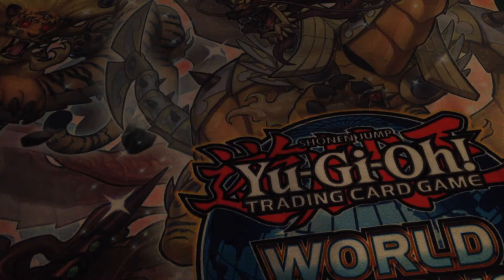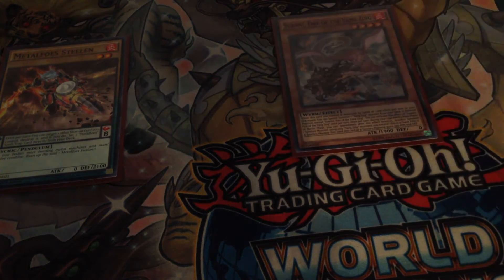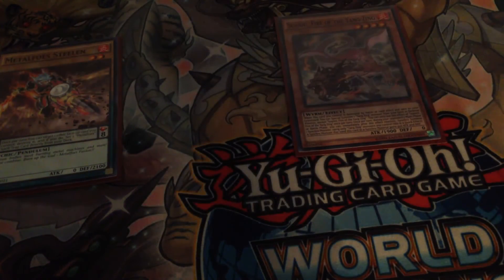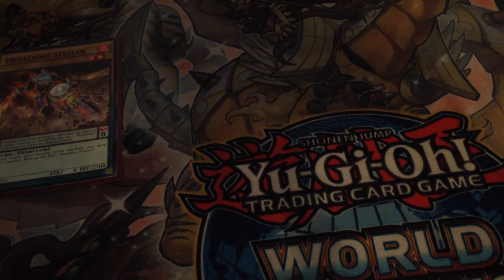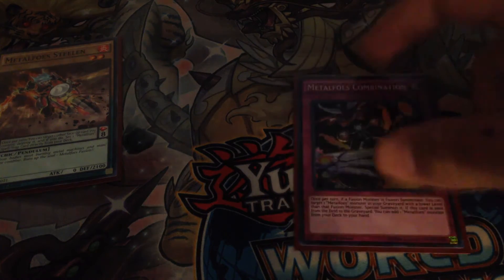First off, we are going to activate one of our Metal Foes in the Pendulum Zone. Then we are going to Normal Summon one of our Yang Zings — in this case it's going to be Suwani. We're going to activate the Metal Foe effect targeting our Suwani, and we are going to set a Metal Foe spell and trap directly from our deck. In this case it's going to be Metal Foe Combination, and that is very, very important for our future plays.